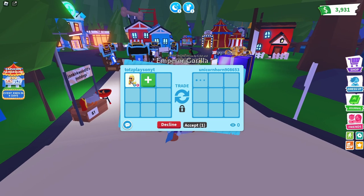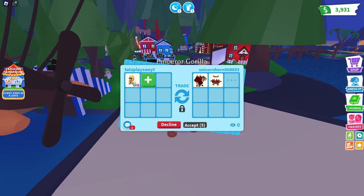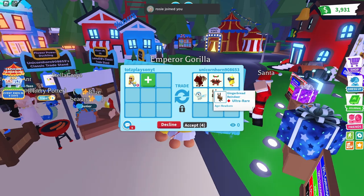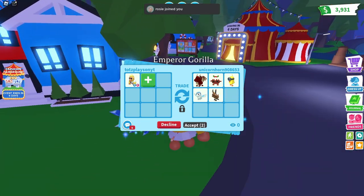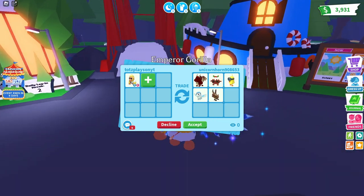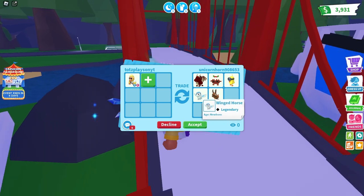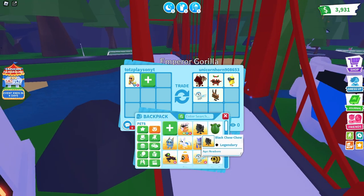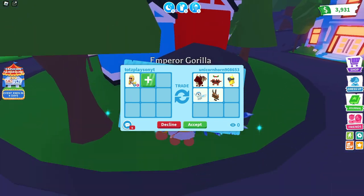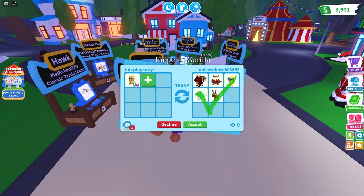Okay, we got the next person. Her name is Unicornhorn. Let's see what we get. So they're offering a dragon, a Christmas Pudding Pup, a Zodiac Minion Chick, a Winged Hors, and a Gingerbread Reindeer. Okay, so this is not a terrible offer — it's like three legendaries and two ultra rares. The only pretty good legendary is a Winged Hors, but I already have a Ride Winged Hors. So I don't think I'm gonna do this trade. I'm gonna do like one more trade and then I'm gonna end the video. I'll see you in the next offer.